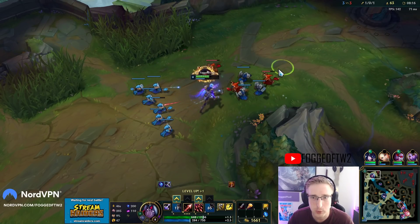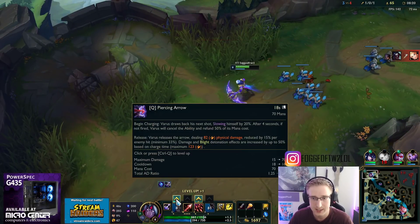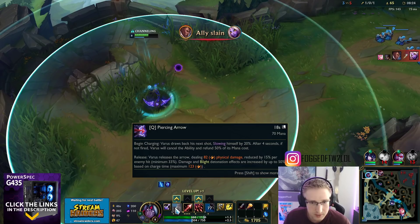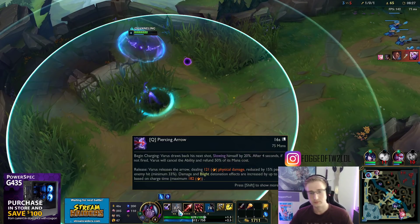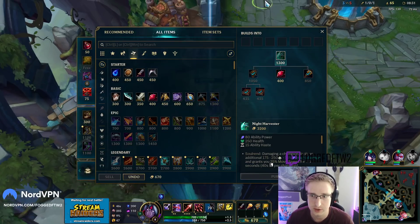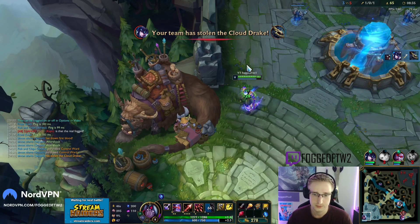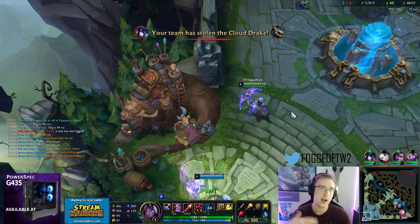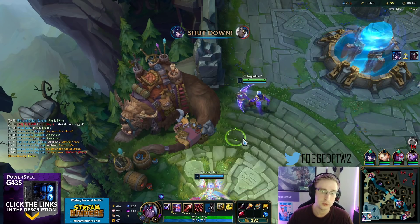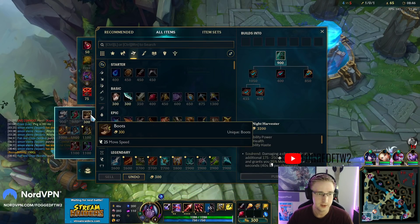If Twisted Fate ported on me - I actually took Exhaust, I haven't had to use it yet but I do have it just in case. I'm gonna get the Alternator. The Alternator not only does damage when I auto-attack a target, but also when I deal damage with an ability - so like my Q or my E.